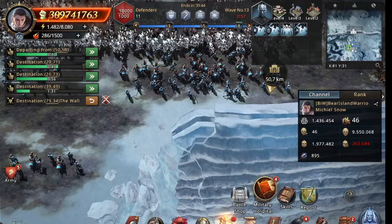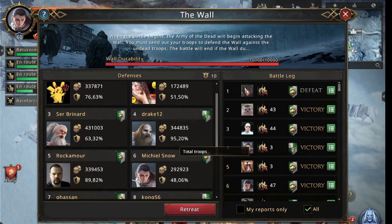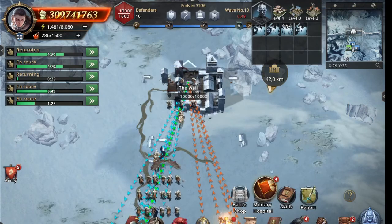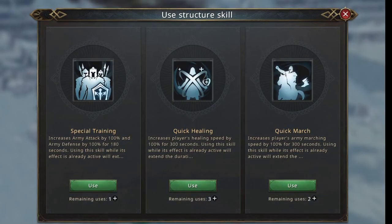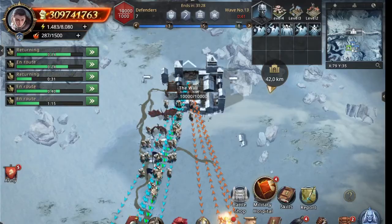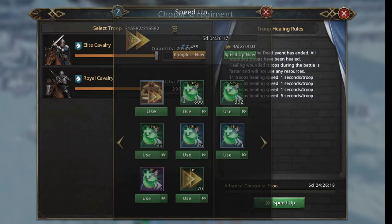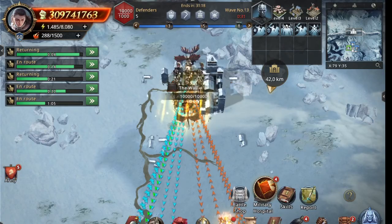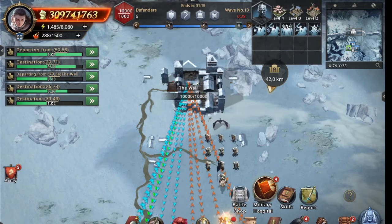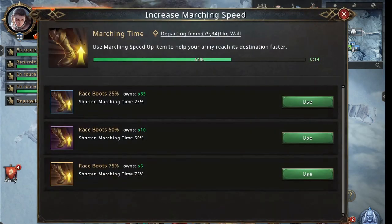I see 263, which means under 70%. I check the wall — yes, 48%. So I retreat. I have to heal my T4s, so I'm using a quick healing. I heal my troops, and when the army is back, I simply send them back.